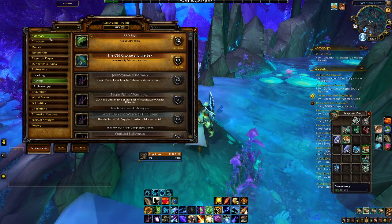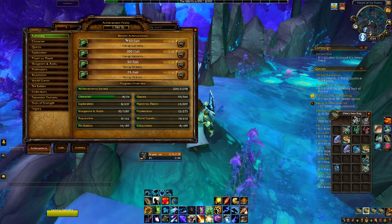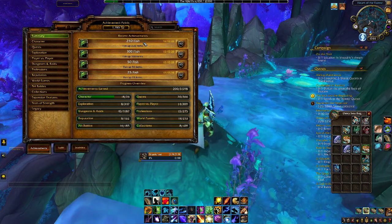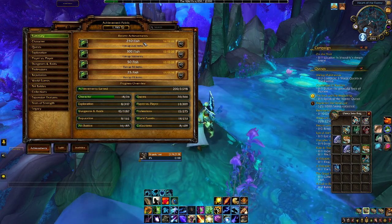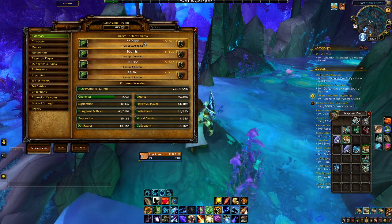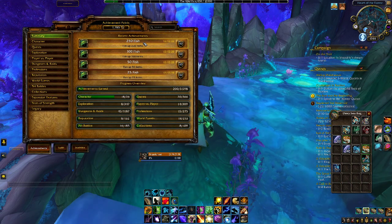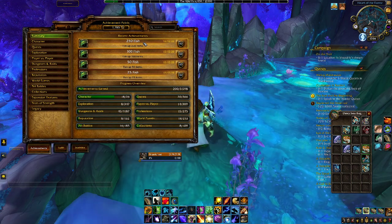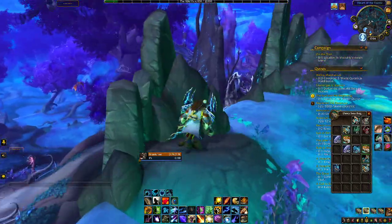I got 4 achievements so far today: 25 fish, 50 fish, 100 fish, 250 fish. I've been doing achievements, collecting toys, collecting mounts, and doing dungeons — and this is a new character so I didn't have a lot of achievements. I haven't played a lot of retail. I jumped back into WoW when Classic came out, and more recently right before Shadowlands — about 2 or 3 weeks before it came out, maybe a month. I started playing retail, so I'm still very much a beginner when it comes to achievement points, and I'm just trying to collect them and show my progress as I go.